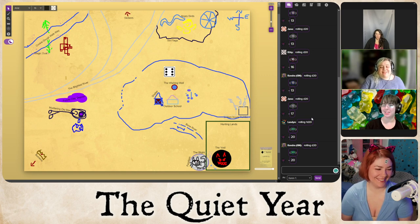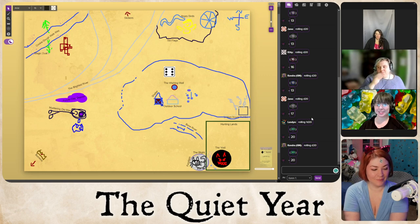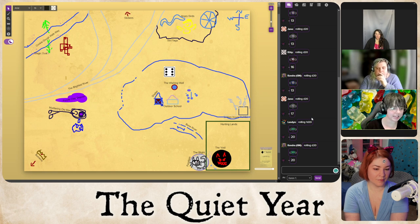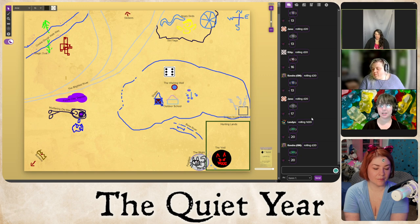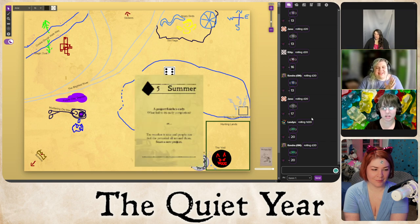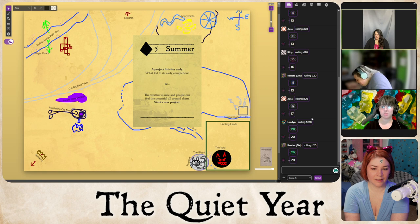Batman hasn't succeeded yet — there are six weeks remaining and it's Summer, so things could get wild. Kitty draws the next card: a project finishes early due to early completion, or the weather is nice and people feel potential all around — start a new project.